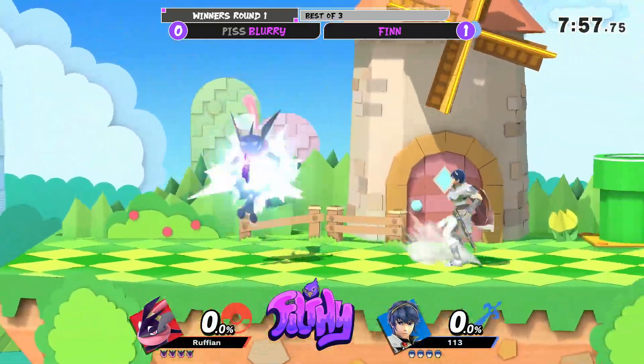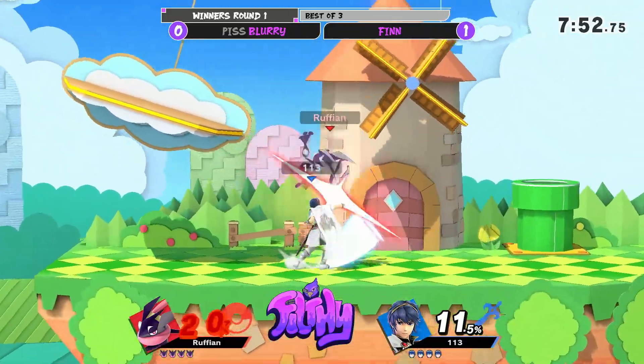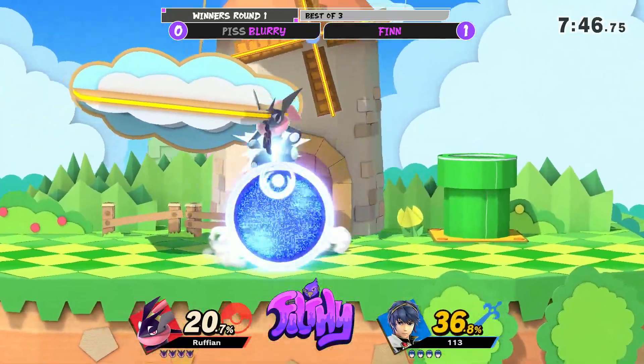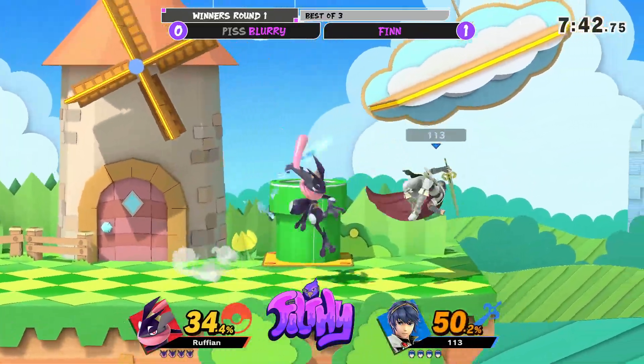Alright, so we're on Paper Mario. Oh, that up tilt is so good for jumping. What's that down tilt like? Is it different? Maybe it's the same. I don't know what Greninja's down tilt looks like normally.